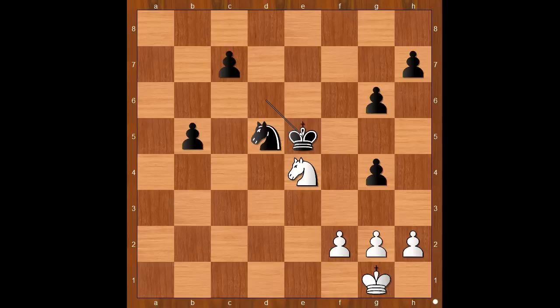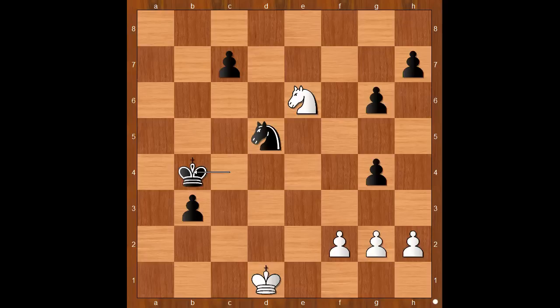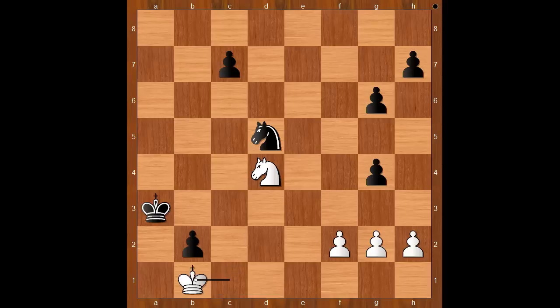King to e5, knight to c5, king to d4, knight to e6, check. King to c4, king to f1, b4, king to e1, b3, king to d1, king to b4, king to c1, king to a3, knight to d4, b2, check, king to b1, knight to c3, check, king to c2 — and what now? c5. We can push and promote to queen, check. And I guess we can stop here.